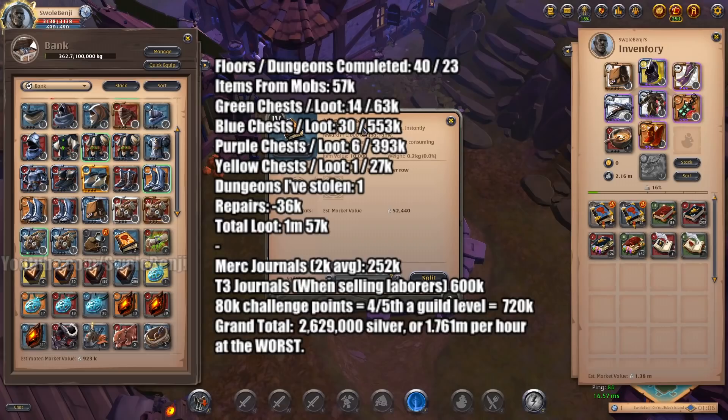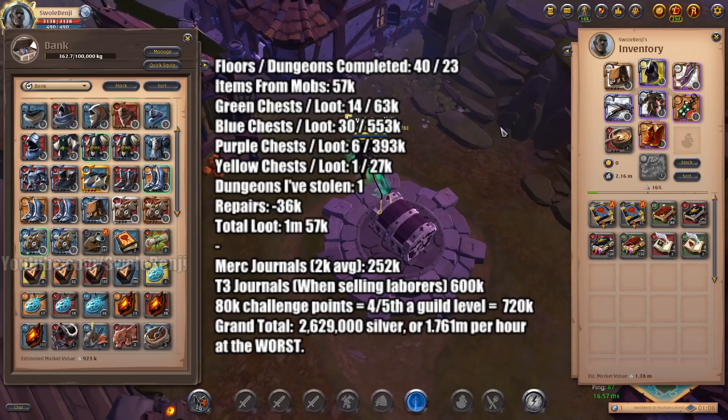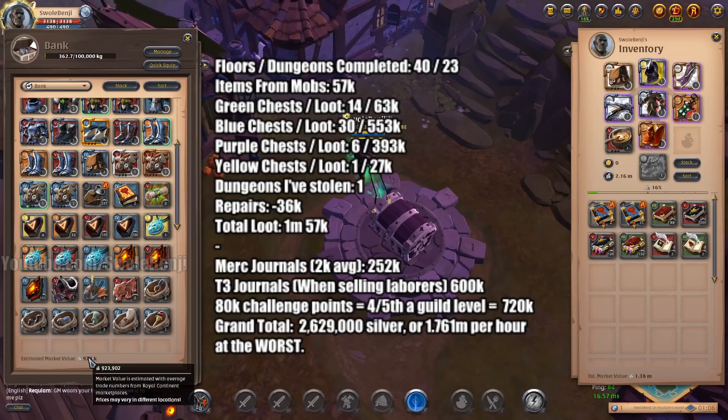That dropped at the very start of the run, and then I got no item drops after that. This build clears so fast — the way it works is I turn on the Spectre Jacket and just run through mobs and burn everything. So it's 923k in loot, and there's 237k here in silver bags. I accidentally used the silver bags from the legendary chest so they're not included here because I needed to make room.